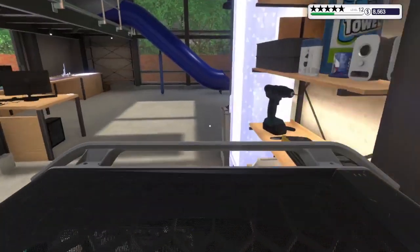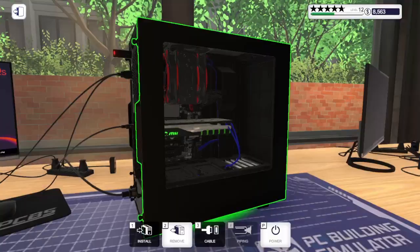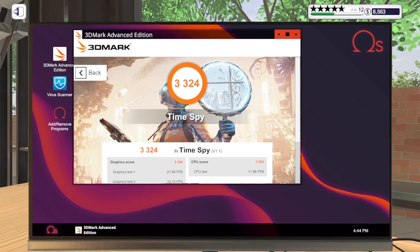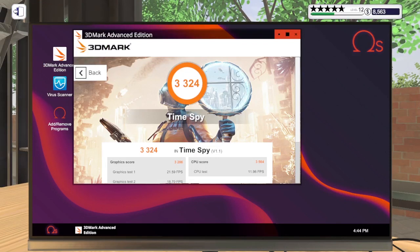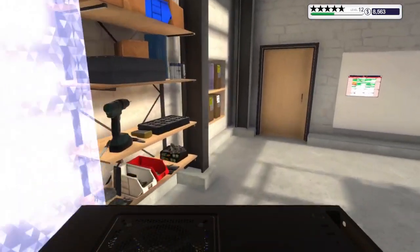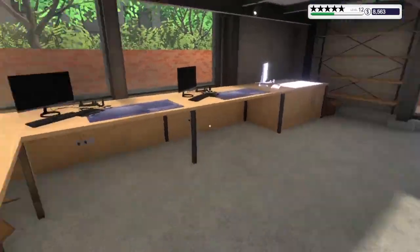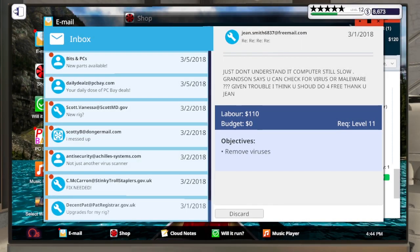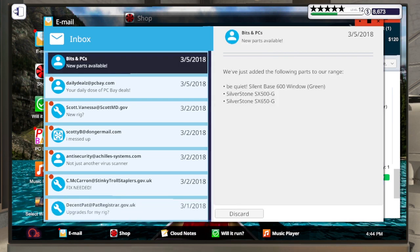Let's put this in the delivery area - some free money. The 3D Mark just finished on the other one and it's a slightly more even result; it's still a little bit under but I prefer that over what it was. Let's put this over here and collect the scan really quick - easy. 110 bucks.